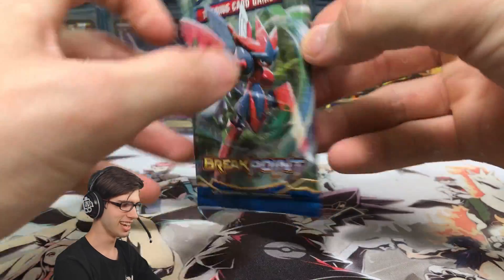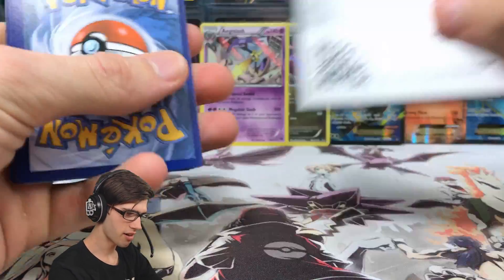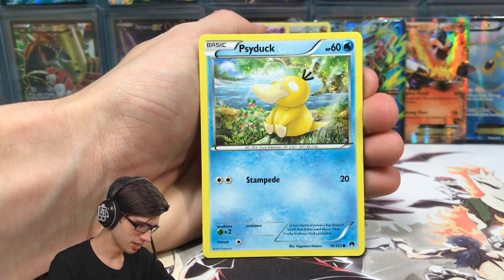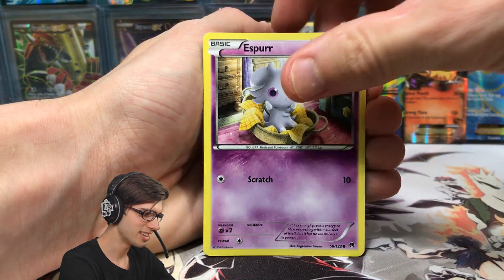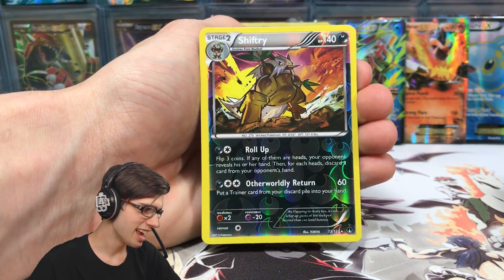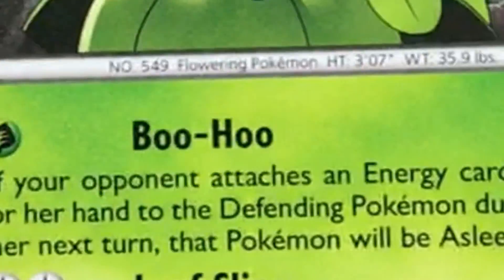Why can't all my openings be like this? This is so fun! Let's get into our final pack of the IRL openings today — can we finish it off with a bang? I wouldn't be requesting too much more from here because things have been kind of wild. So we got a Psyduck, Furfrou, Ducklett, Espurr, Phantump, Talonflame, Sudowoodo, Splash Energy, reverse rare Shiftry, and to finish things off today, just a little Togekiss regular rare.